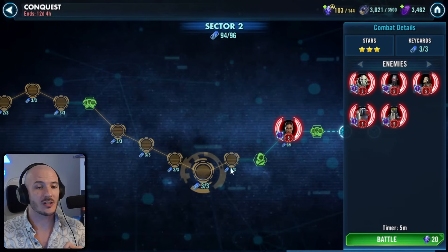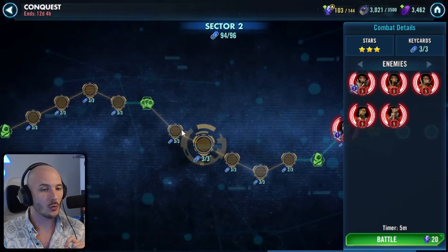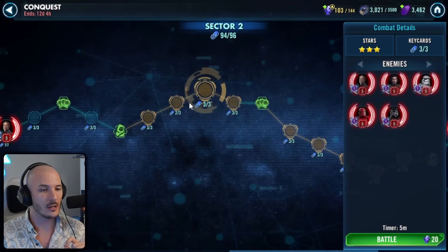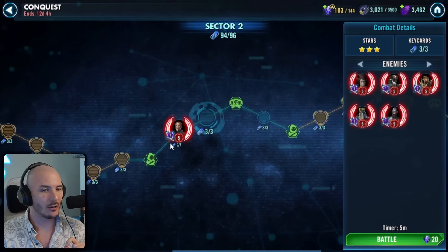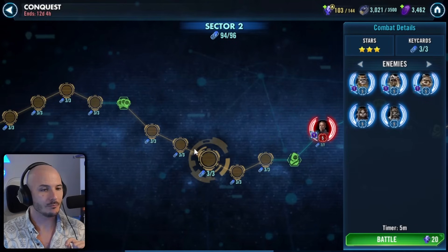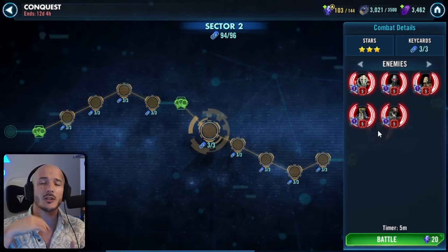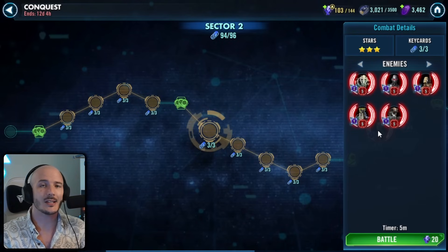It's also in your interest to find yourself a GG team that has got Drydeca. Like a Newt with a Drydeca. Drydeca is the most important part, guys. Make sure that there is a Drydeca, because we're going to be abusing his damage immunity status, essentially, in order to cheese a couple of these feats.